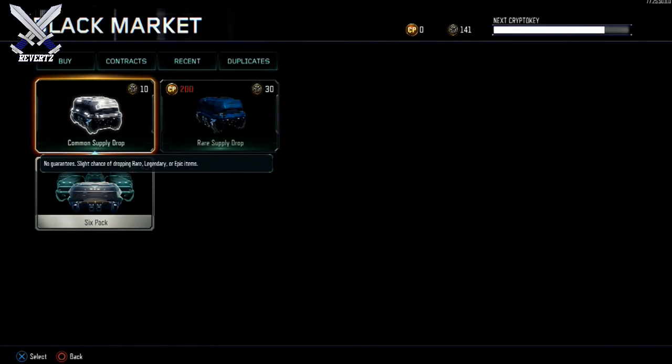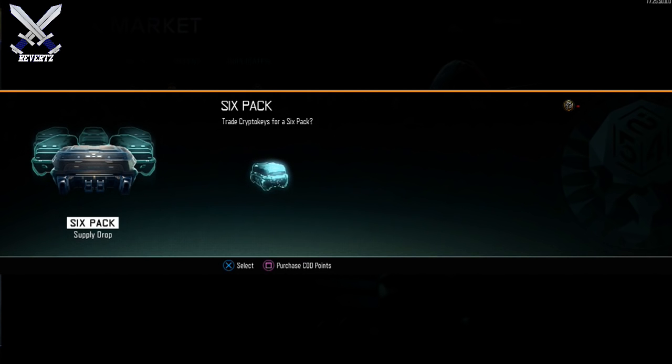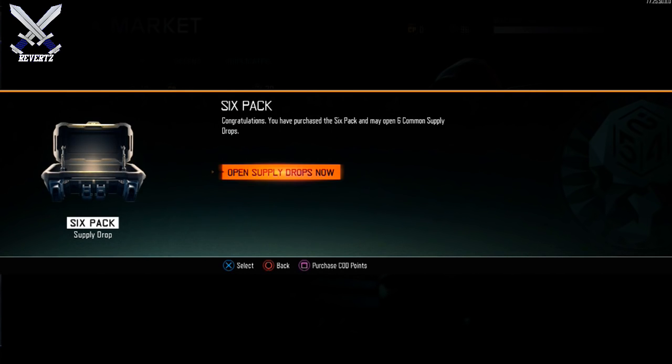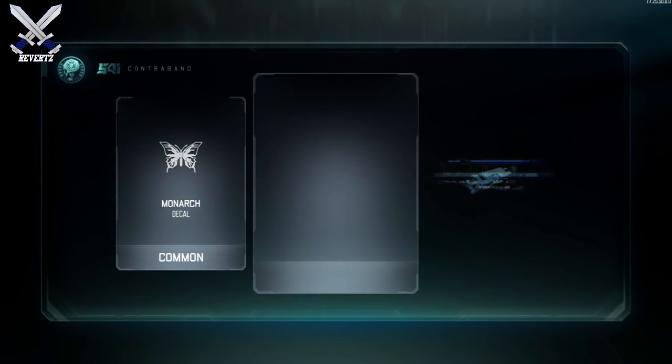Hey, what's going on guys, Mr. Reverts here. Today I got some news on a new supply drop bundle in Call of Duty Black Ops 3. This afternoon the new 6-pack supply drop bundle went live — basically you're going to get 6 common supply drops for the price of 45 crypto keys. You can only use this once per day and I'm not sure how long this will last because there isn't an end date.